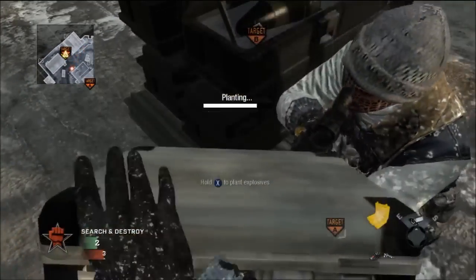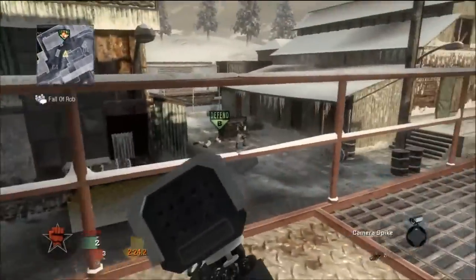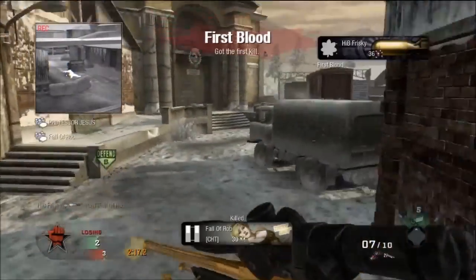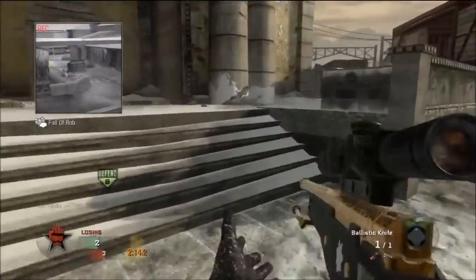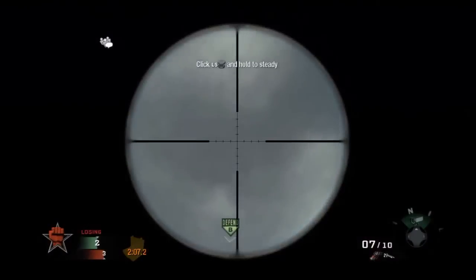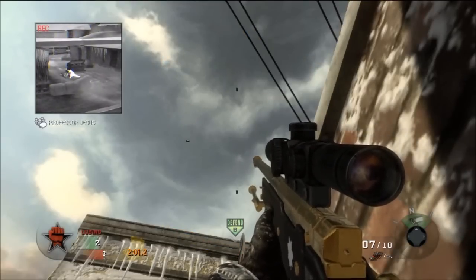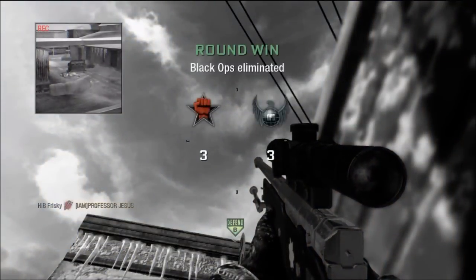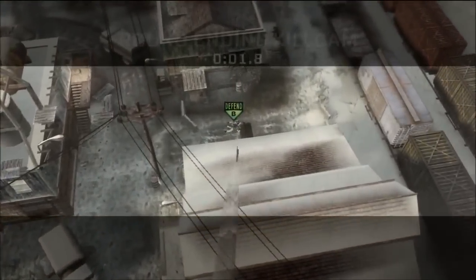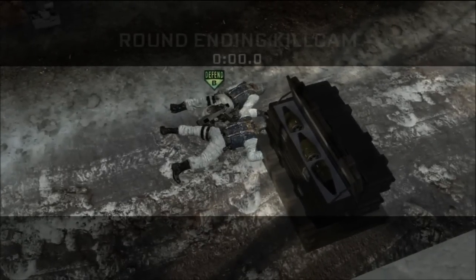Plant it right on this corner - if you plant it more to the right closer to the building it won't work. Run way back here, crouch in this corner. This is the only spot where you have to look a little bit to the right - just a small amount but you have to do it to make it work. Watch as it bounces off the roof and launches straight at him - that's sick.